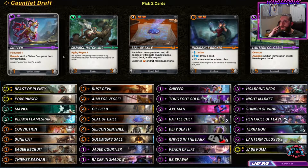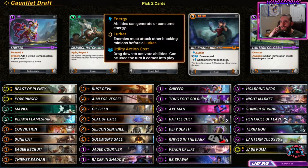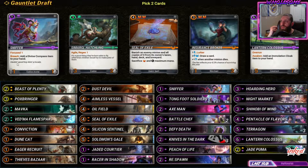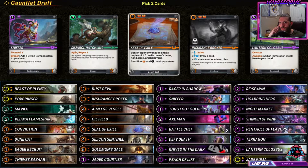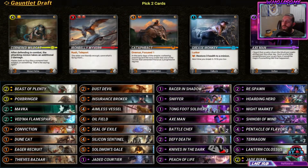Seal of exile. Insurance broker might be really good here. I think this is more reliable so we'll take another seal. The reason seal is so good is because it affects all copies in the deck - it's just insane.